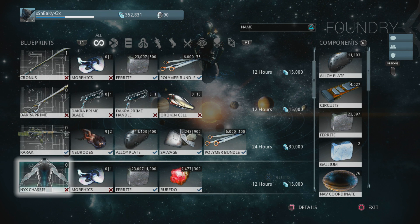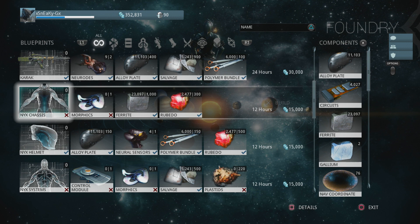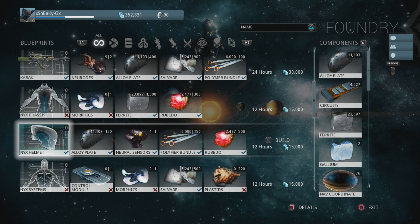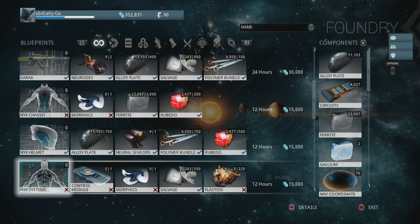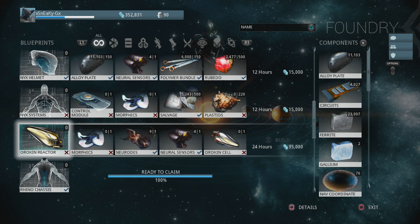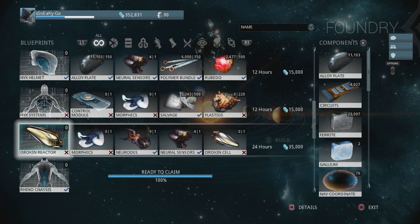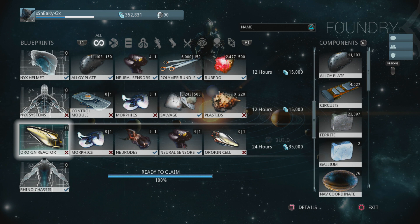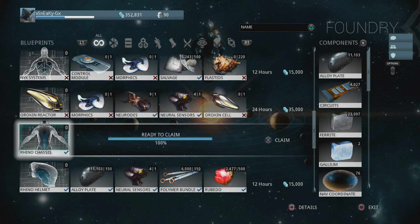I've acquired all of Nyx's blueprints — I don't think I showed this yet in the series. I can make the helmet but not the systems or the chassis just yet. I also got an Orokin Reactor blueprint from an alert mission. I'll look forward to building that eventually; I'll need an Orokin Cell, which seems quite rare, and the Morphics are also not that easy to find.